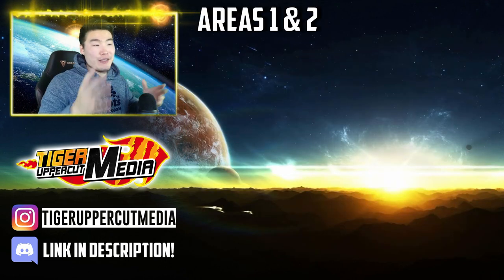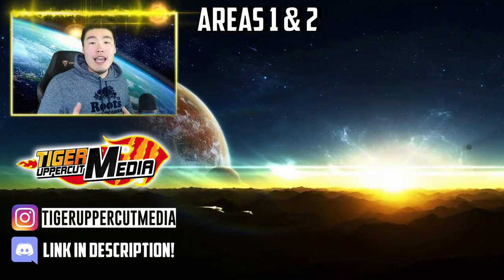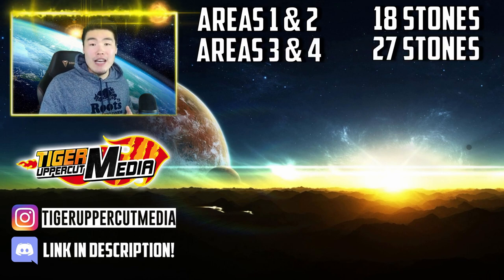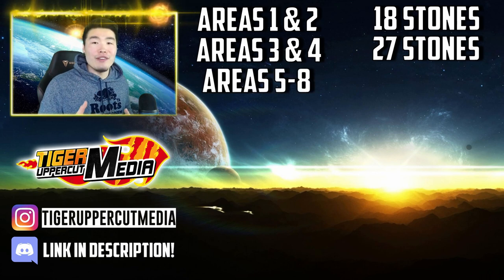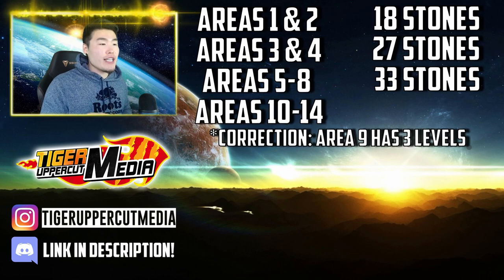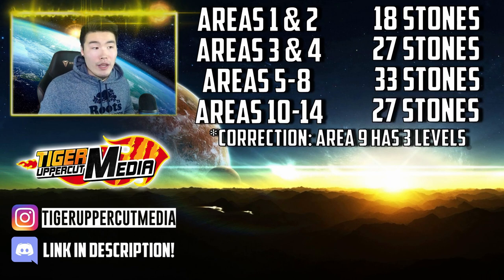Starting with areas one and two, which have five levels each and give 18 stones per area. Areas three and four have eight levels each and give 27 stones per area. Areas five to eight each have 10 levels and give 33 stones per area. Areas nine to 14 also have eight levels each and give 27 stones per area.